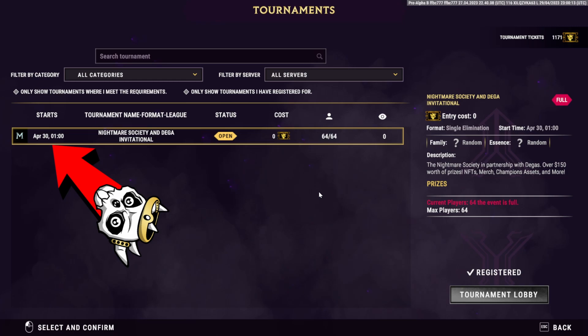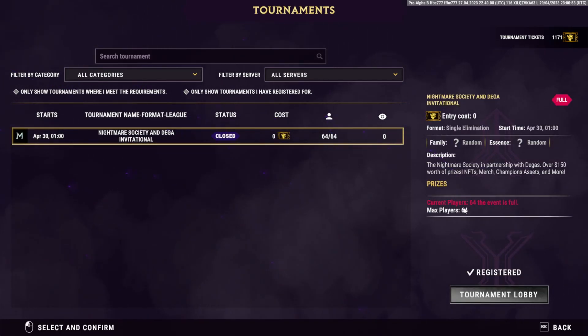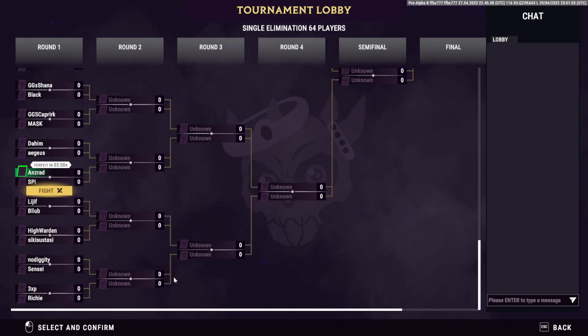Now you just need to come back at the given time and date. Be sure to register as soon as possible, as the registration closes a few minutes before the tournament starts. When the tournament starts, you will need to be ready as you only have a few minutes until you automatically forfeit the match by not showing up.